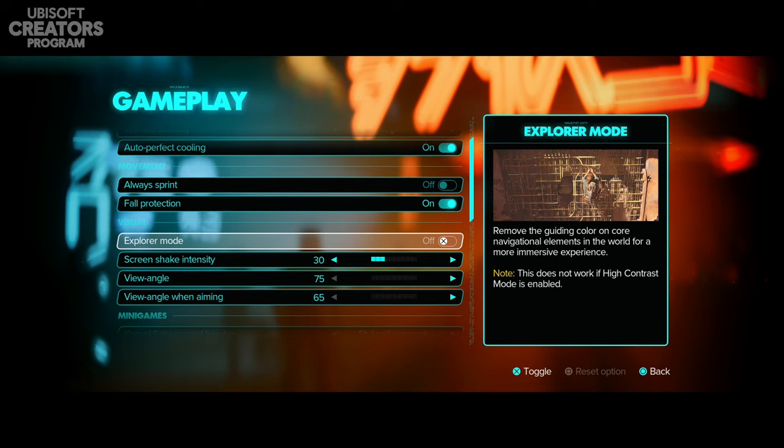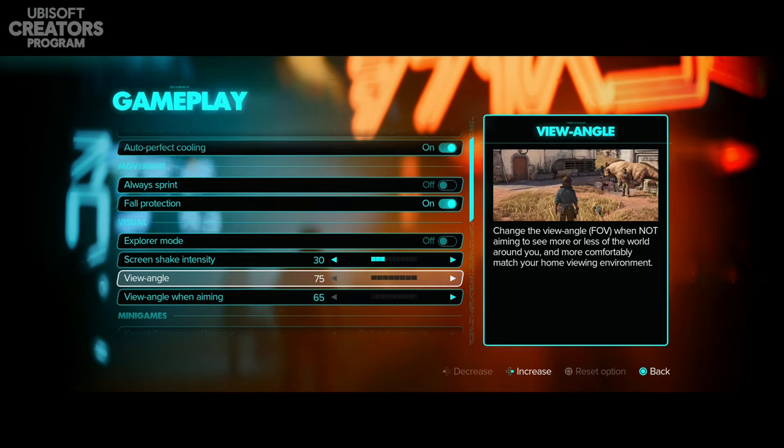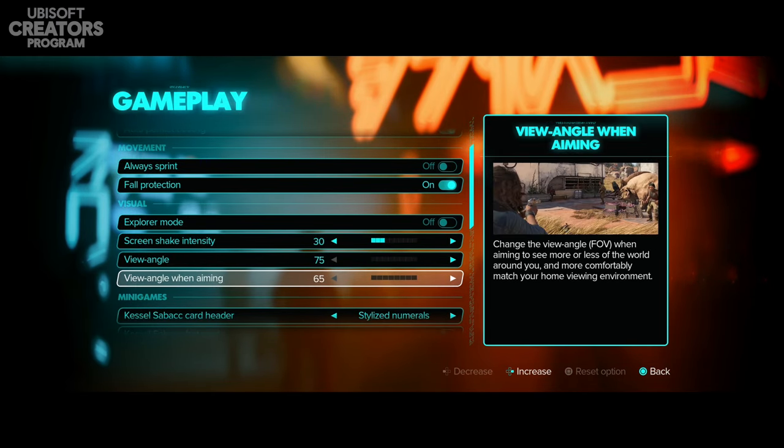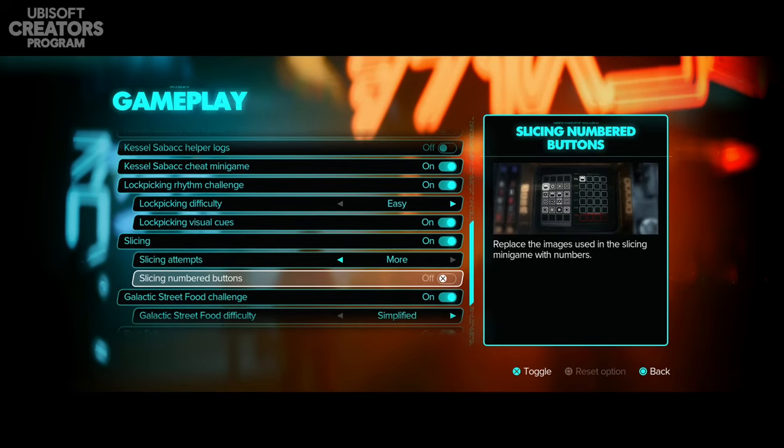If you have explorer mode on, you won't get as many visual cues or color guides telling you where to go. A lot of people don't like the yellow paint idea — it's obviously helpful for many but you can turn it on or off. You can also change the FOV when not aiming and when aiming. Importantly, you can completely turn off the lock picking challenge here — in accessibility settings you can change the difficulty, but here you can disable it entirely.